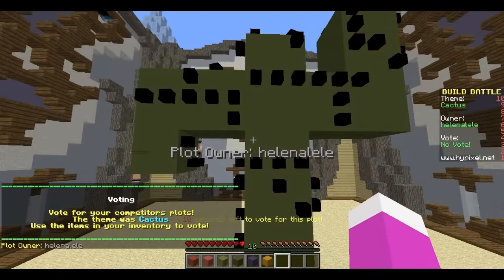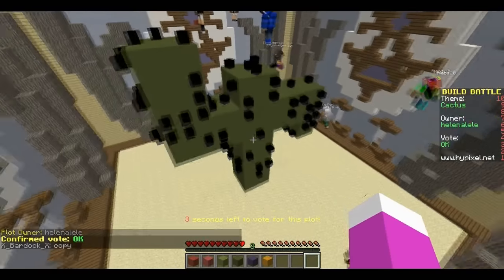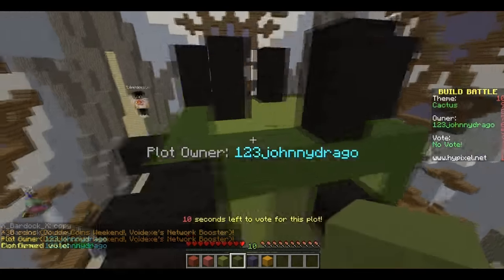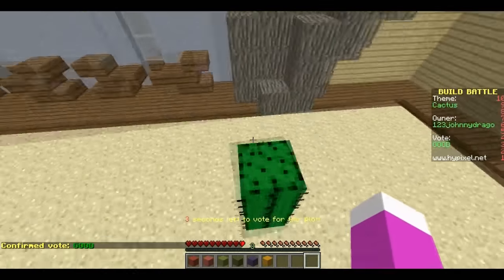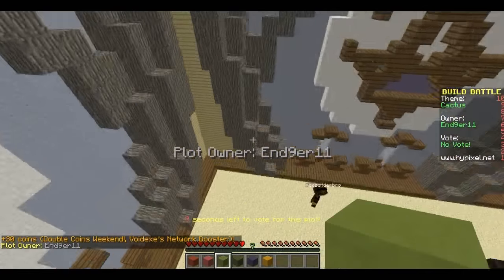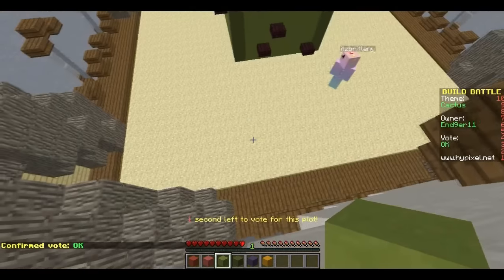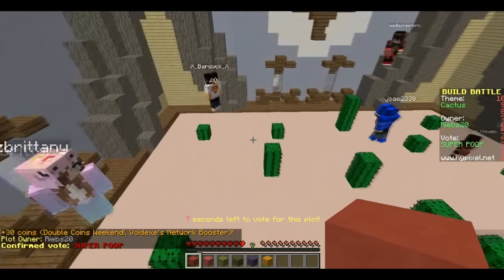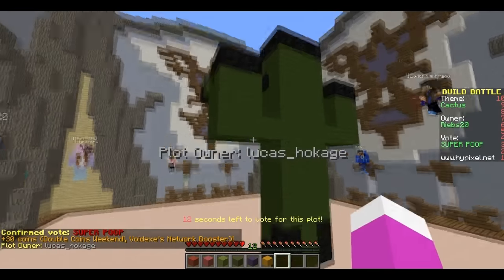Oh, this one is good — it's like a dancing cactus. I'm gonna put okay for it. And here I'm gonna put good on this one. And he actually put a cactus right here. I'm gonna put okay for this one, just for the effort. And I'm sorry, it's super poop, because it's just not doing it right. It's building — you're not building cactuses, everyone.